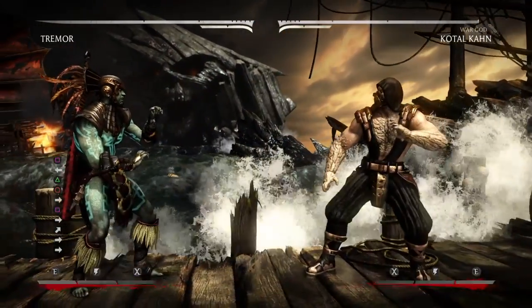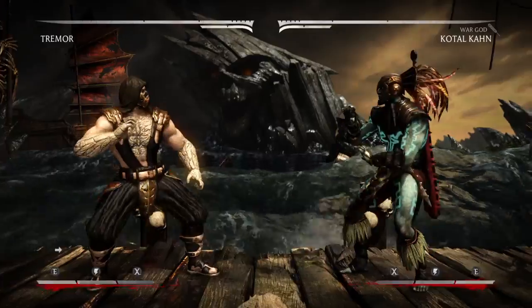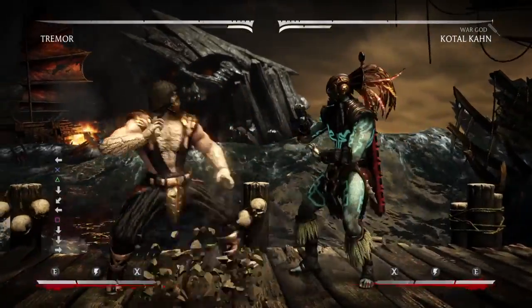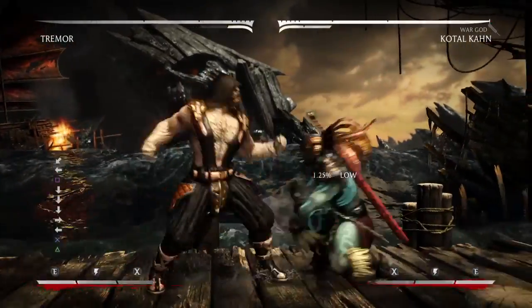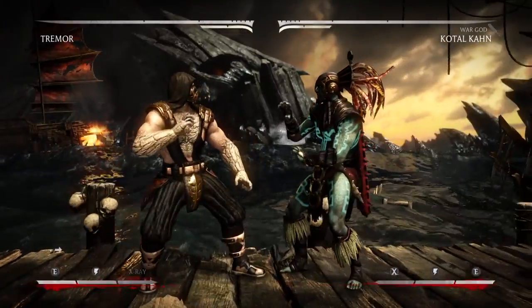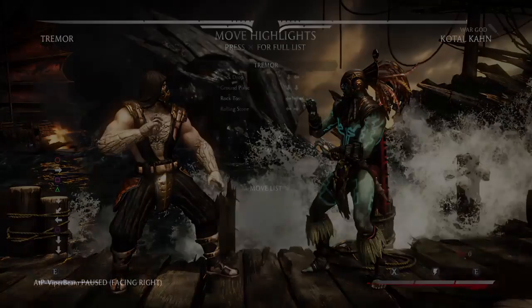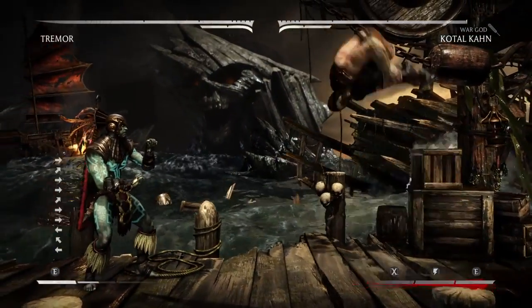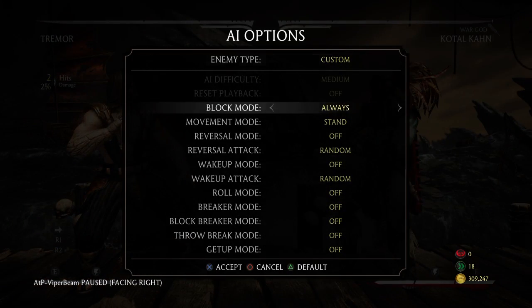A lot of his specials are really good. The run cancel on the stone punch is great because you can take that hit of armor, run forward, and punish. There's also the idea of using the EX low wheel and the stone cancel — the EX low wheel is plus nine on block, so you can continue pressure from there. The EX stone punch run cancel is listed as neutral, and I've seen people not able to punish out of it.